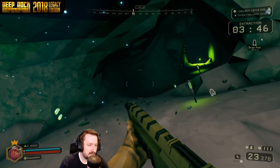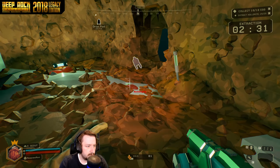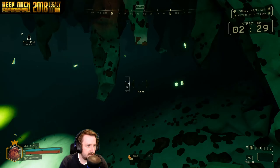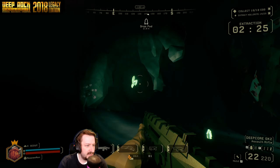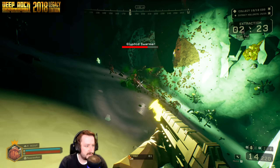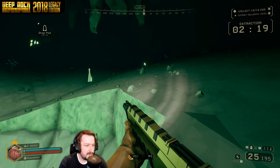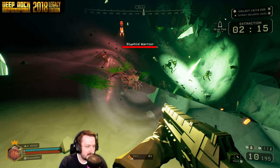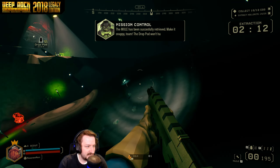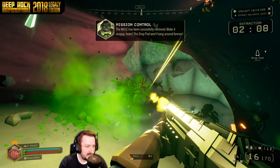I guess this has always just been a slowing effect — I was wondering if at one point maybe it did damage. There was an egg right here at the start that we missed. There's actually probably more in here. Swarmers seem like they might have been the most dangerous thing in early Deep Rock. They're still pretty dangerous now, but without all the tools that you have now, they seem even more dangerous.